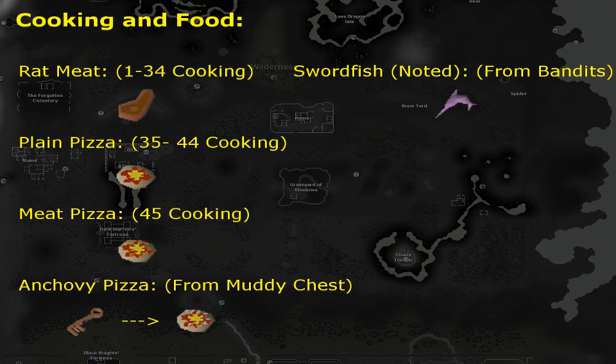It is time in the episode to talk about some goals — today we're going to talk about cooking and food. Right now we're at rat meat phase, cooking rat meat until 35 cooking. Rat meat heals 3 per bite and there's only one bite per food. Once we get 35 cooking we can start cooking plain pizzas, which is exciting because those heal 14 health per pizza with two bites of 7 health each. The duration I can stay at monsters is going to be so much higher — the food is almost 5 times as valuable as rat meat.